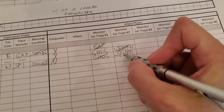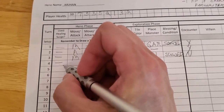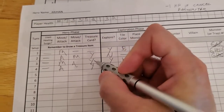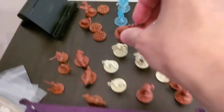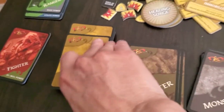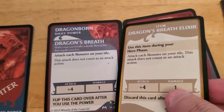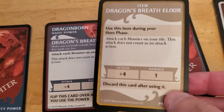Let's update our monster tracking so that I know the ghoul is gone and the spider is gone. Arjun did not need a token. He has not yet moved, but he did attack and he killed, so he will get a treasure item. Let's draw a treasure item for Arjun. Dragon's Breath Elixir - this is identical to a power that he already has, but I guess this kind of lets him use this power twice.